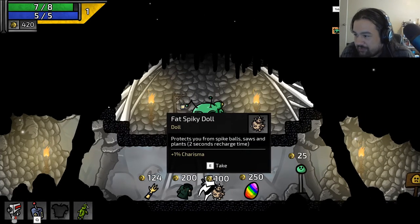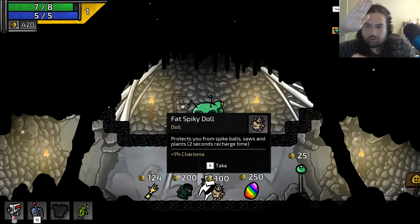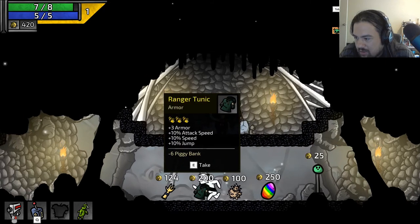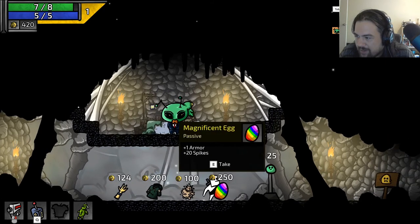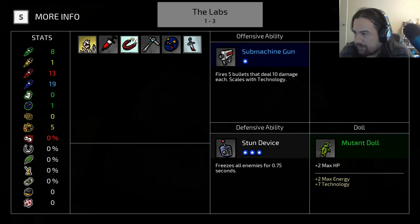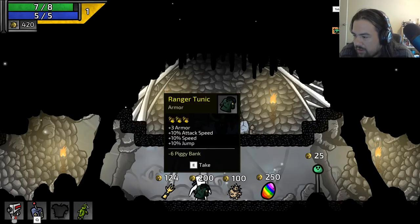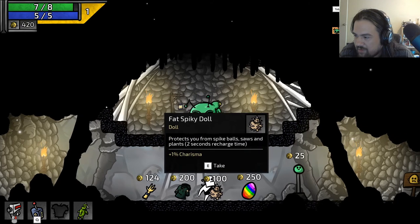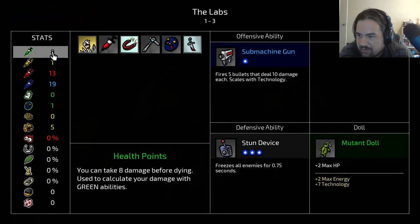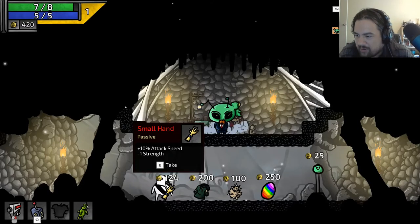420! Protect yourself with spike balls and saws — two second recharge time. I have to have a doll, don't I? Magnificent Egg. Plus 20 spikes — that's probably thorn armor or something. Oh, I don't have my armor anymore — I might as well take this, right? Makes sense. What's my strength at? How strong am I? We're pretty strong.